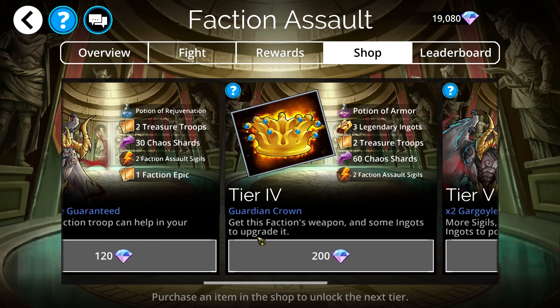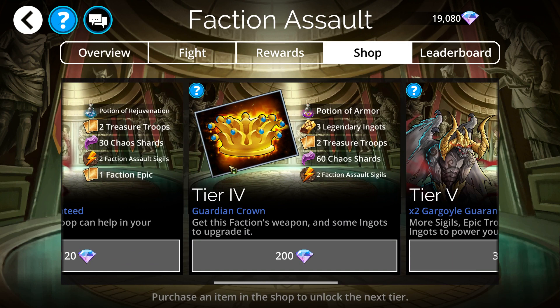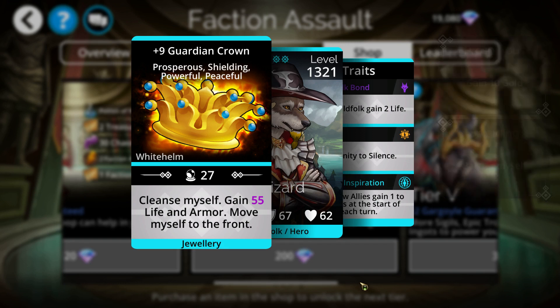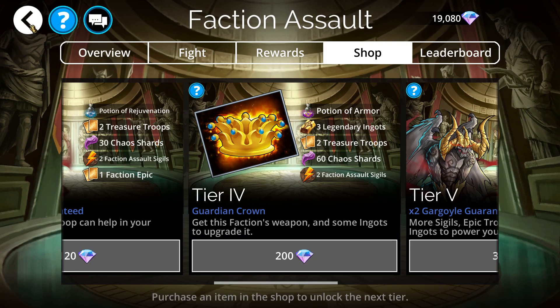It costs about 400 gems to get it. I don't recommend spending real money to buy gems just for this weapon, since gems are pretty expensive that way. Instead, I'd suggest upgrading your kingdom so you can earn tributes and get more gems organically. But if you already have the 400 gems and don't have this weapon, definitely get it — it's a very great tank.